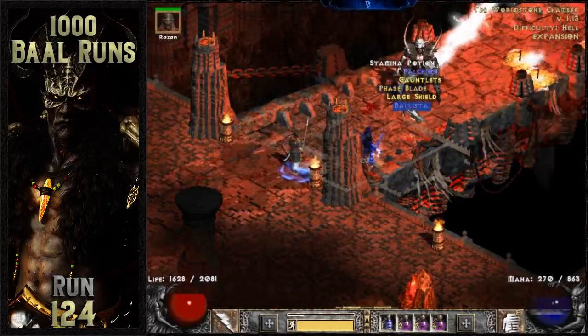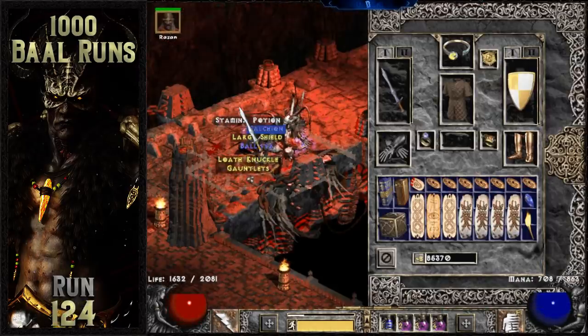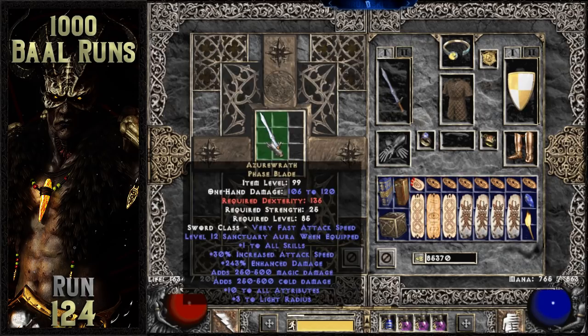Another really big ticket item drops off of Baal on run 124. It's a unique phase blade, which rolled Azerath. This can be a somewhat challenging item to find because it can also roll as a unique item lightsaber. This one rolled about average, but it's still a pretty cool drop off of Baal.